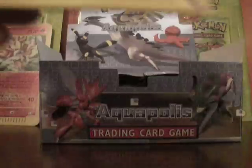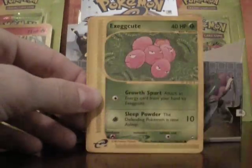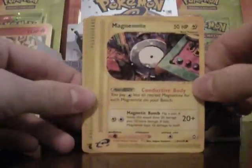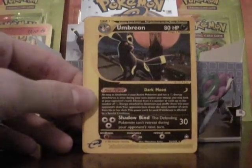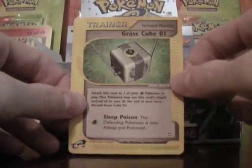Arcanine. I think they're running away from the iconic more and more. These are really easy to open. Jeez. Houndour, Mr. Mime, Exeggcute, Grimer, Magnemite, ooh, a Suicune and Umbreon — that's very cool. Weeping Bell and a Grass Cube.